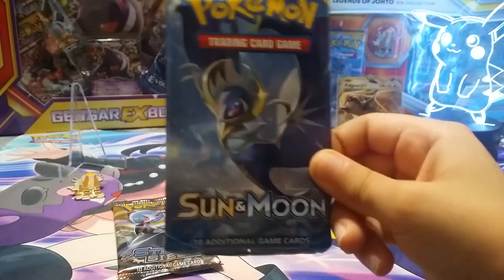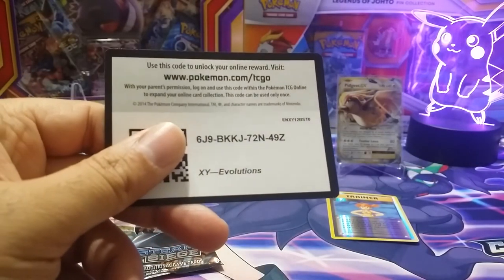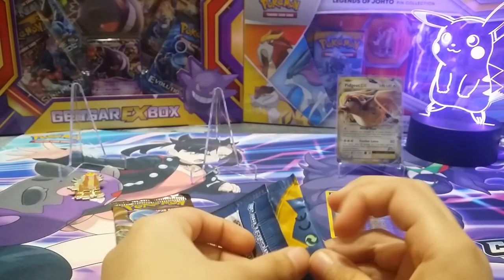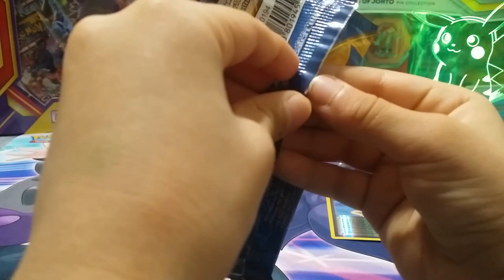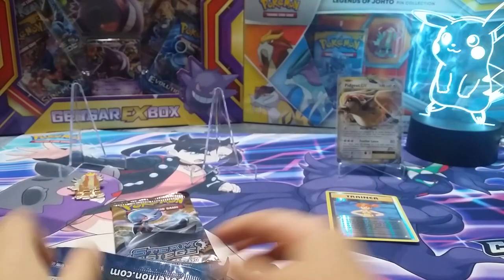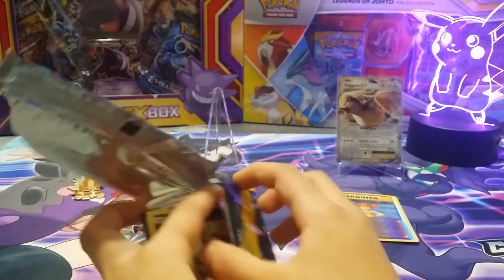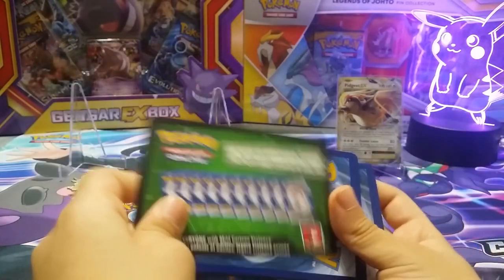Our next packet — we're going to do Sun and Moon Base Pack. Here's a code card. I'm going to save the code card for our loyal fans out there. You know, we haven't been getting a lot of hits on our new channel. I don't think people know who we are. We went from 35, 36 subs down to 22 on the new channel. I hope you guys can like and subscribe on our new channel because this is where we're going to be from here on out.